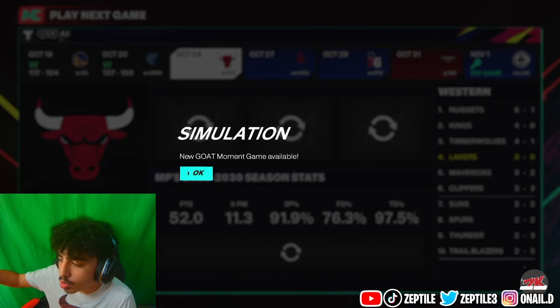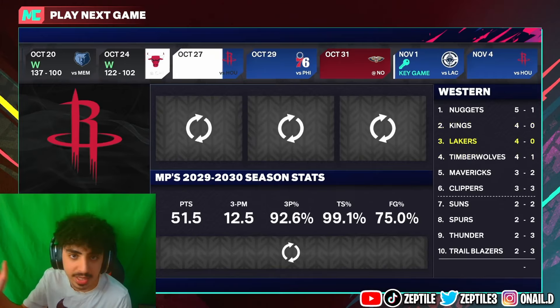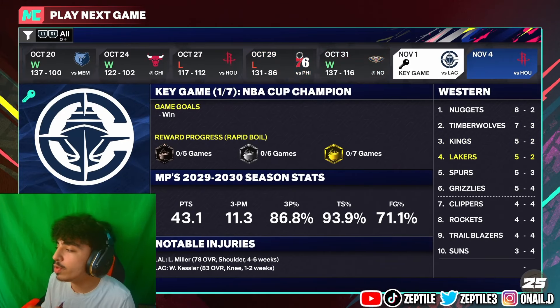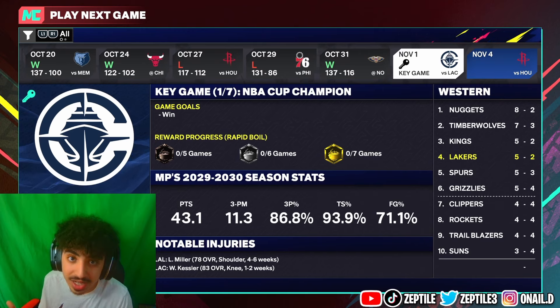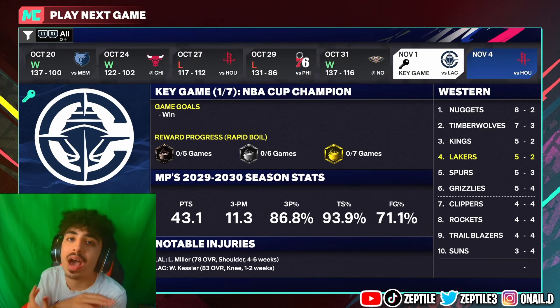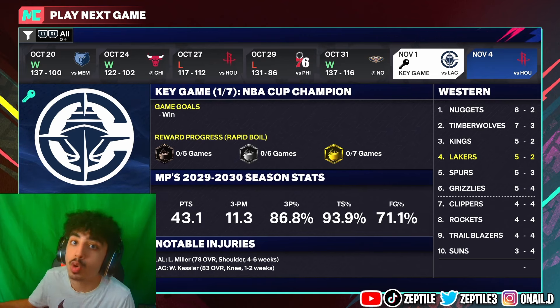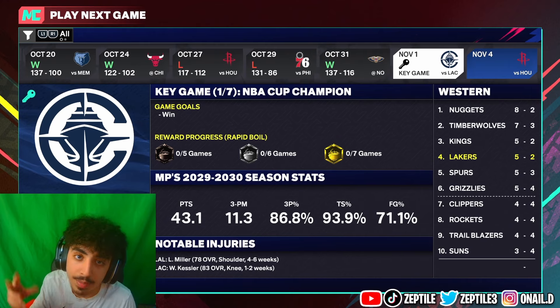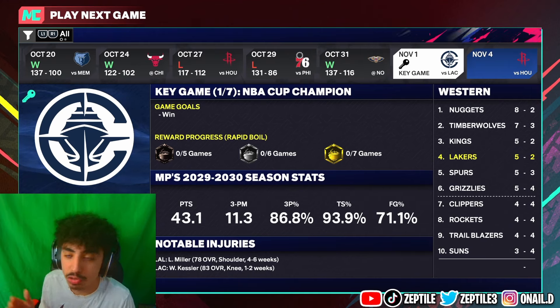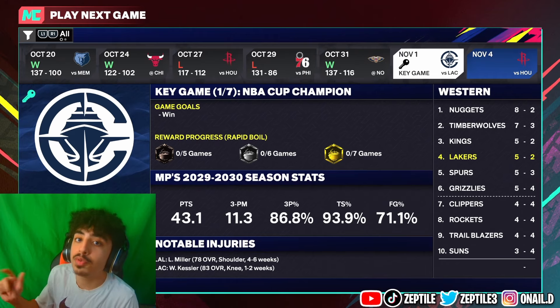Keep in mind, it might say a new GOAT moment game is available — just press OK, go back to the key game, and press simulate again. Once you finally make it to the key game, your goal is to try to make it to the finals and win it. Because if you win the finals, you get a lot of GOAT points. I only won two finals and I got the full outfit plus the golden shoes. Win one more and I can get the goat head. It might take longer or shorter for you — it just depends on how well you do.